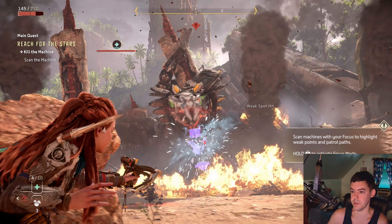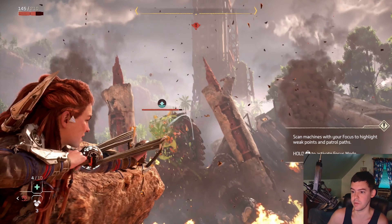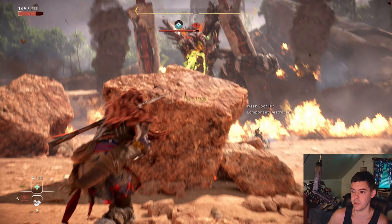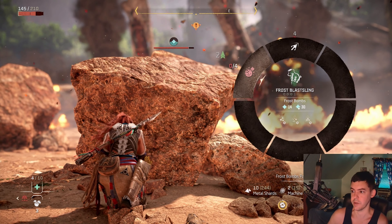Select that and press L2 and R2 to shoot — it lobs a little at him. You need to hit him with six of them to freeze him, and then shoot him in the neck to do critical damage on his green neck.